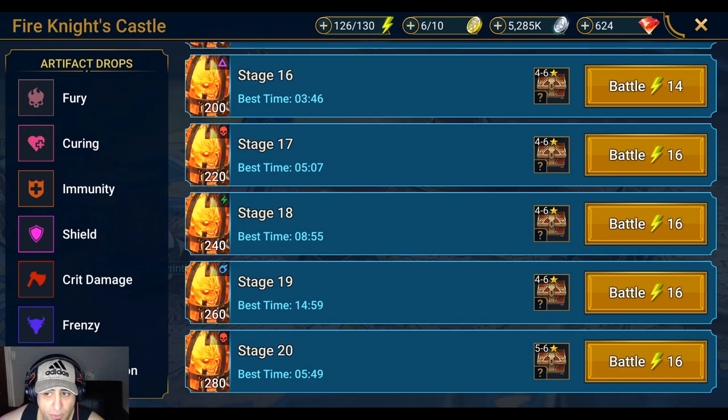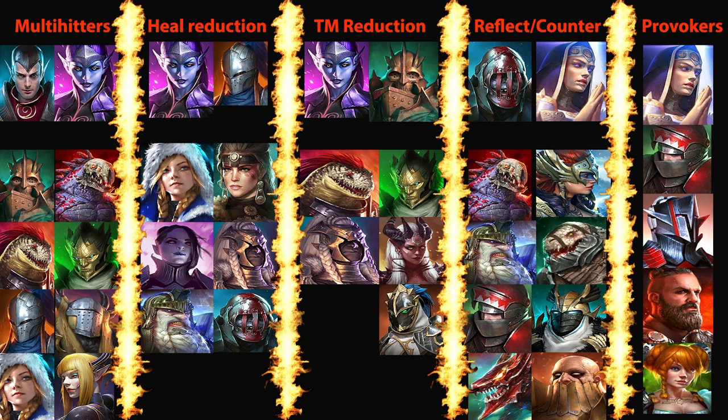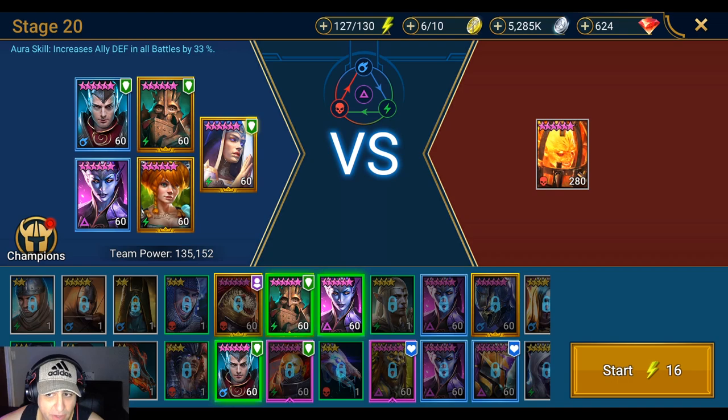This guide will also work for other levels of Fire Knight, so don't skip it just because you're not at stage 20. I was using Brass on my team because I love his AOE heals, but I switched him out for Apothecary since he has a triple hit on his basic attack. We're going to run this with Martyr as lead — she increases all allied defense in all battles by 33%. There are other champions with the same aura, but Martyr's is universal rather than dungeon-specific. I'm also using Molly Tankard as a provoker and Coldheart for her quad-hit heal reduction.